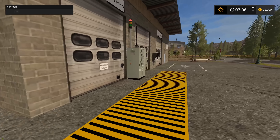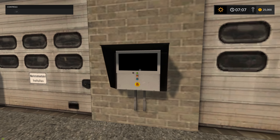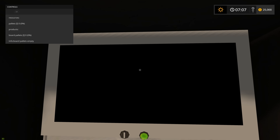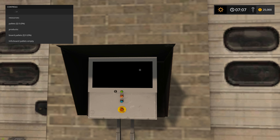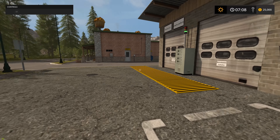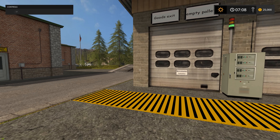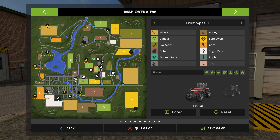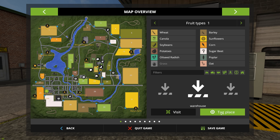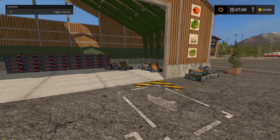So here we're going to unload our boards, and I guess this is where we're going to pick up pellets. I haven't tried it yet, but I believe it's going to be in the warehouse. Yeah, I think this is where we sell our pellets.